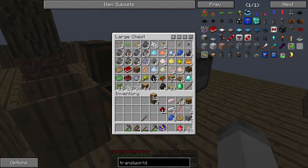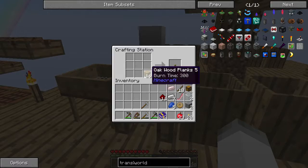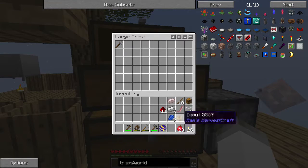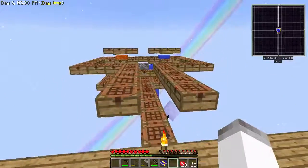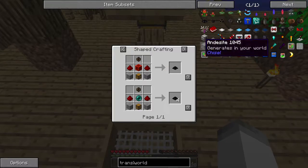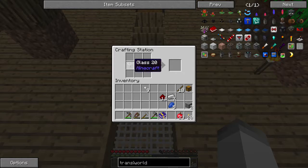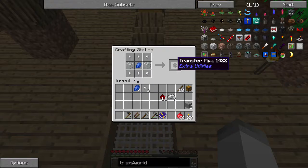Let's make two more chests because I want to keep everything in the chest when I'm ready to destroy my entire world. First things first, let's make the transfer node. The transfer node isn't too difficult. We're gonna use a transfer pipe, which is why I have the aluminum, two glass and a piece of lapis, and then the nuggets will give us transfer pipes.